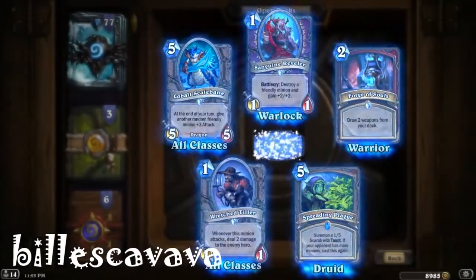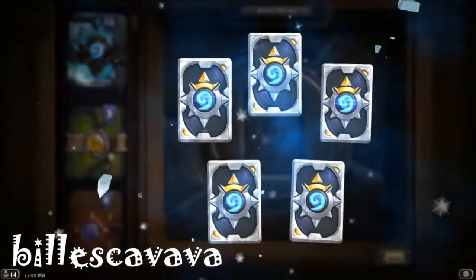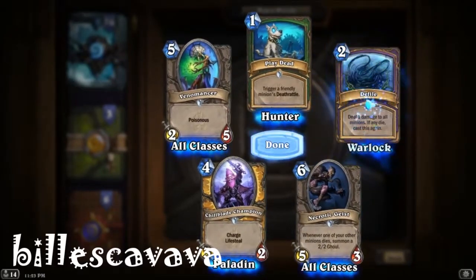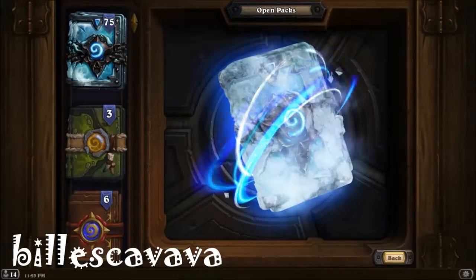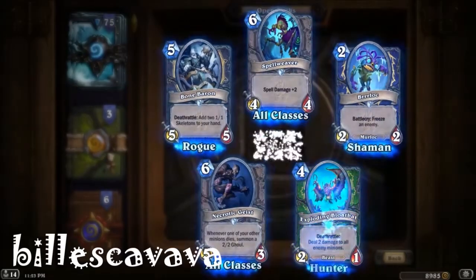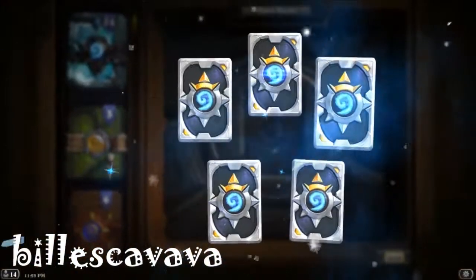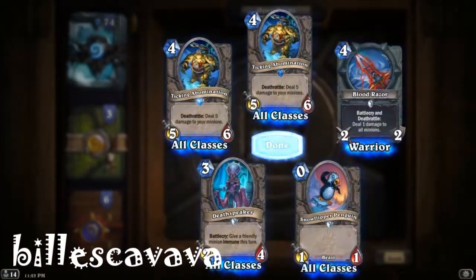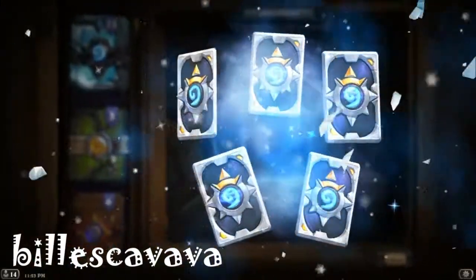Forge of Souls looks really good. I really like that animation of the ice breaking. Second Play Dead. Of course, the Lich King is a card here — a legendary card. He looks extremely good. We're guaranteed a legendary in the top. Two Ticking Abominations in the first 10 packs.